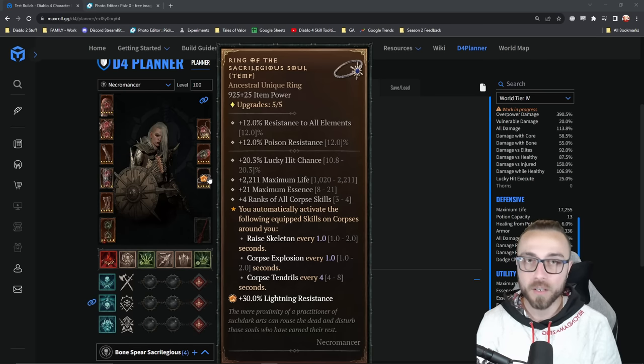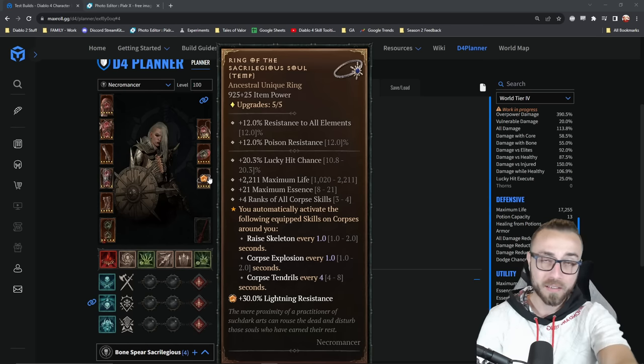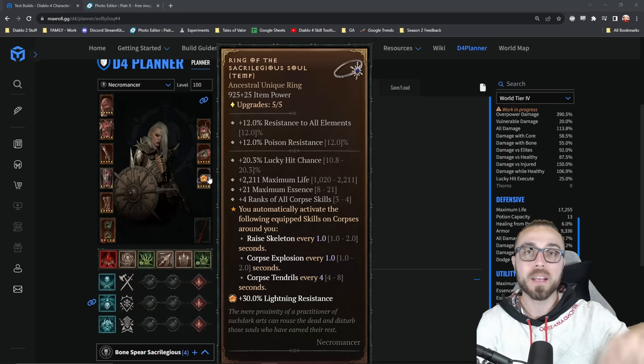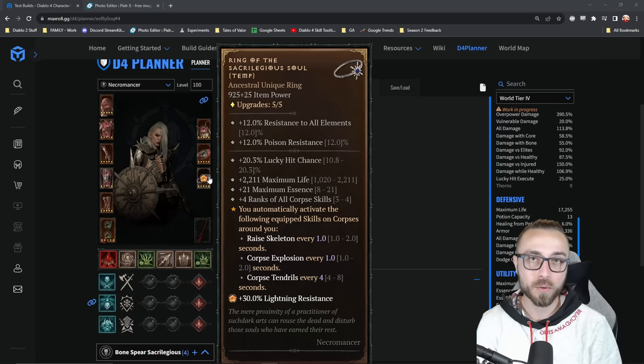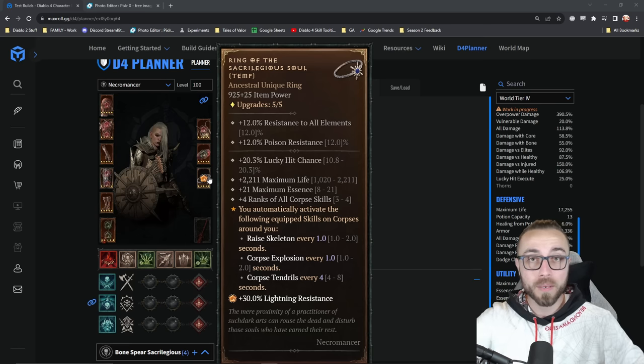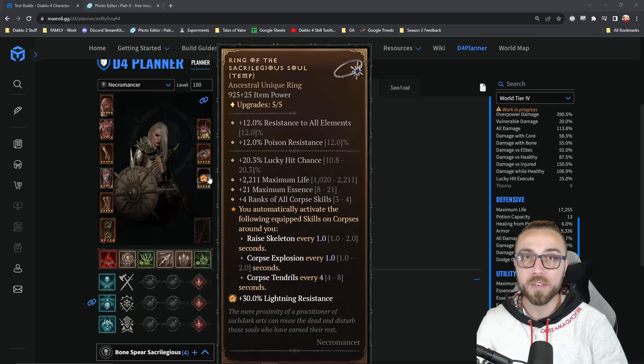It had a six second cooldown for corpse tendrils. It's a little bit different here — it's actually an eight second cooldown on a perfect roll. And then it had a one second cooldown for corpse explosion and a one second cooldown for raised skeleton. So if you have all of your skeletons summoned, it doesn't do anything, but if any of them die, it automatically targets a corpse and casts it for you. If there are corpses around in general, it will continuously spam corpse explosion, and then once every six seconds it'll cast corpse tendrils.